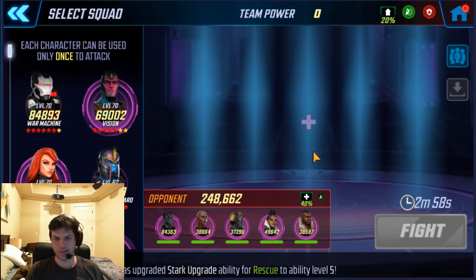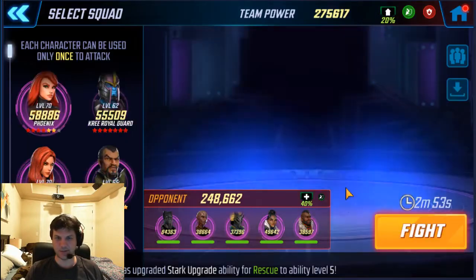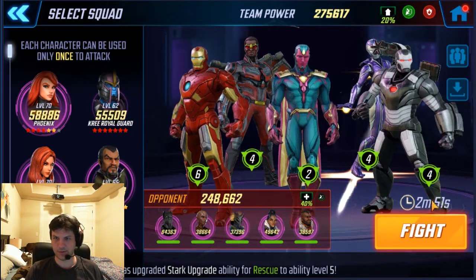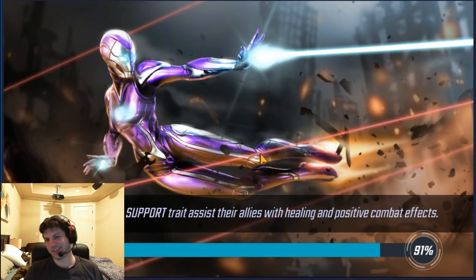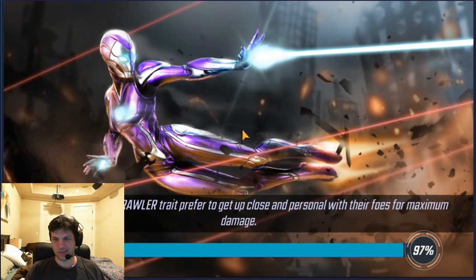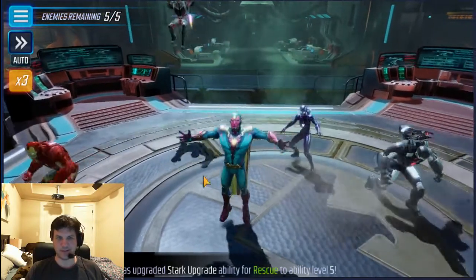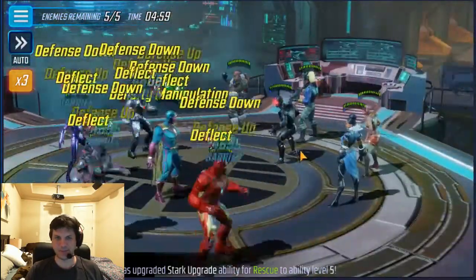I'm going to try Power Armor versus Wakanda and see how this works. I haven't tried it myself. We still have our armory just for now, so I'm going to try hitting this before we lose it. I'll have a bit of a power advantage over these guys overall. They do have an 80k Black Panther, so as long as I don't lose Rescue or Falcon right off the bat — they're probably the squishiest of the bunch — should be okay.